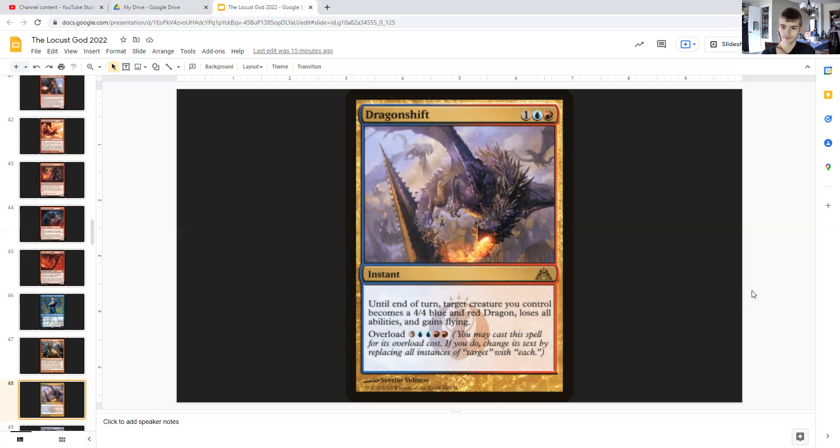Dragon Shift: for one generic, a blue and a red, it can turn target creature you control into a 4/4 blue and red dragon that loses all abilities but gains flying. Or you can cast it for its overload cost — for three generic, double blue and double red — and a card with overload, if cast for its overload cost, changes its text by replacing all instances of 'target' with 'each.' Meaning this would read: until end of turn, each creature you control becomes a 4/4 blue and red dragon, loses all abilities and gains flying. And this is an instant, meaning you can cast it during combat when your locusts are attacking, making them all attacking 4/4s with flying — and that could just close out the game right there.